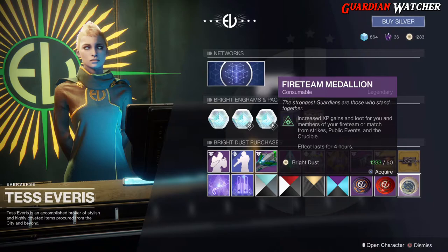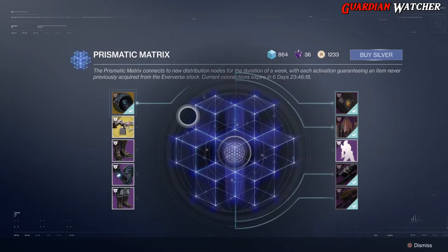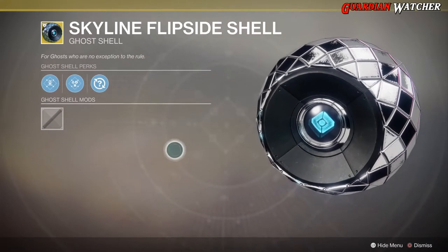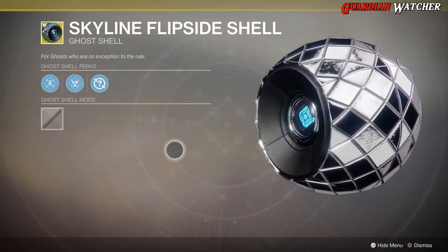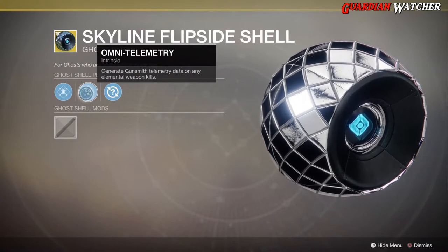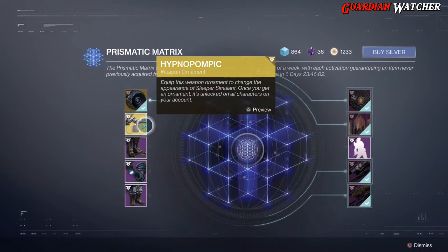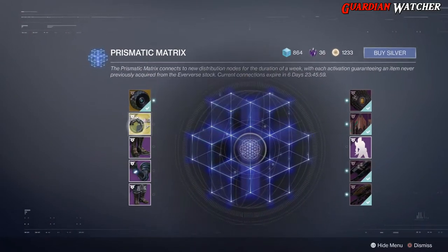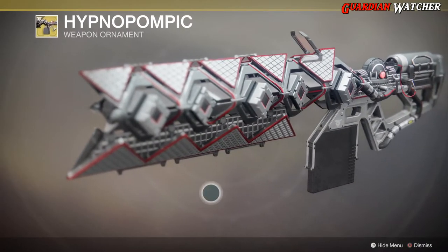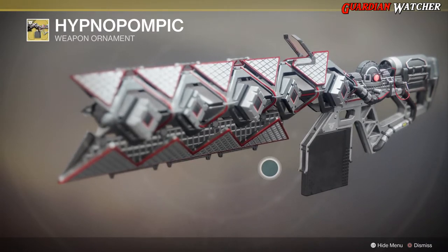Then we have the Gleaming Boon of the Vanguard and of the Crucible, and last but not least your Fireteam Medallion. As for the Prismatic Matrix, we have the Skyline Flip Side Show, which comes with Speed Demon, Omni Telemetry, and one random mod. Next we have the Hypnopompic ornament for the Sleeper - this actually came in a Sleeper bundle, which is kind of interesting.